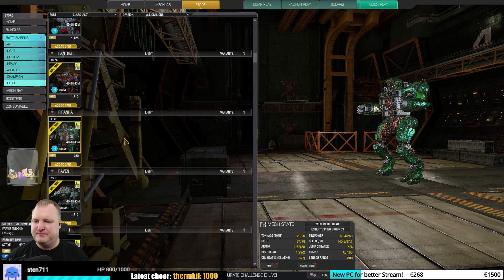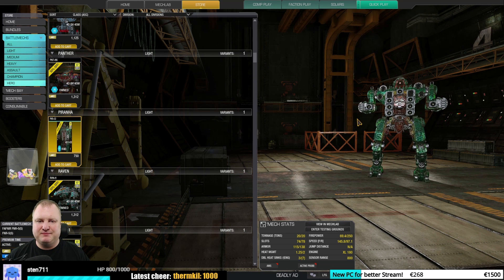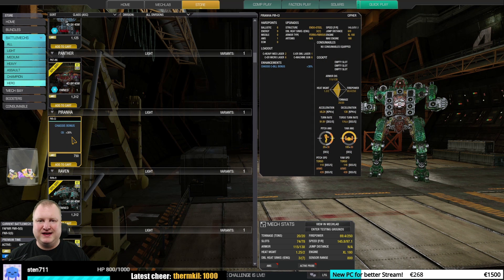The Piranha Cipher — I would say very good, a lot of fun to play. Nine energy hardpoints, six ballistic hardpoints — this is the little man's dream. It can do a lot of burst damage very, very quickly. Definitely something you should check out if you like Piranha-type gameplay.